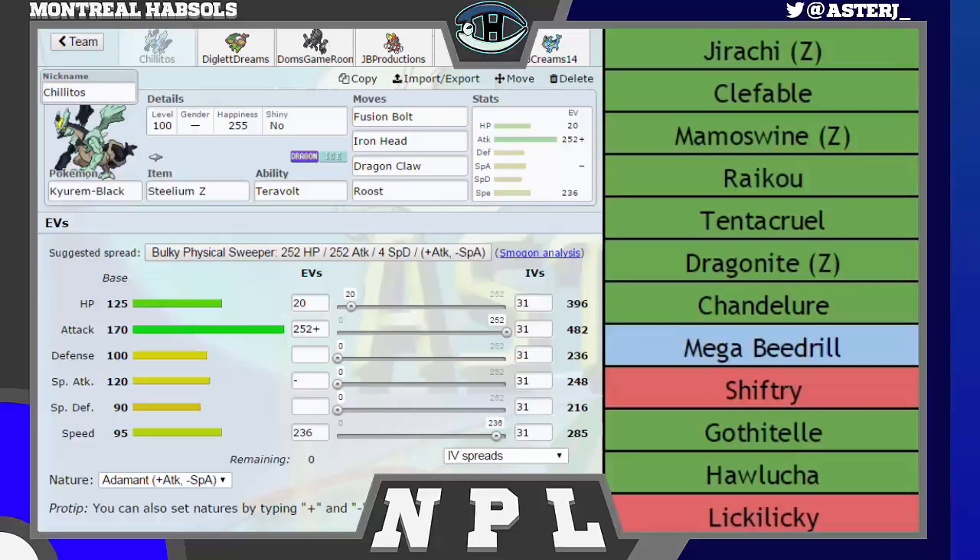Analyzing this team, right away I noticed that I do not have switch-ins to two of his mons, being Chandelure and Mega Beedrill. If Chandelure comes Choice Specs, I can't switch into it, and if Mega Beedrill just comes, period, I cannot switch into it at all. If you guys do not remember our team, make sure to go check out my team builder — I'll probably leave a link in the description, as well as links to all the other coaches in the NPL Miners this season. One of the mons you can't see because of the layout is actually one of the most important members on the team.